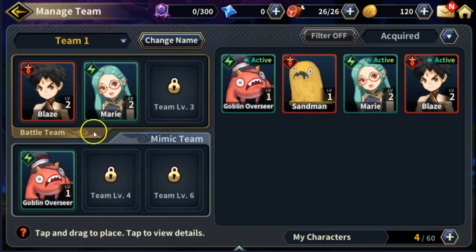It looks like you can get a party of three normally, you can customize that, and you can have three mimics — what they're calling them — but to me they look like pets and monsters.